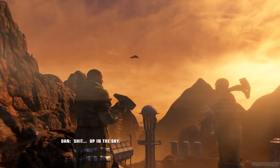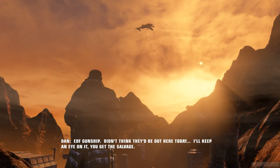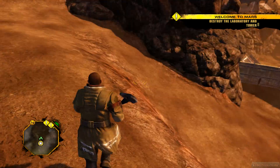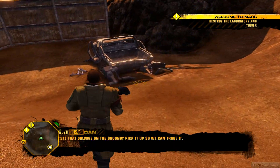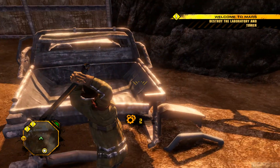Shit, up in the sky — EDF gunship. Didn't think they'd be out here today. I'll keep an eye on it. You get the salvage. Alright, let's get some salvage. Let's go down here. See that salvage on the ground? Pick it up so we can trade it. Salvage is found by causing destruction. Collect salvage and trade it for upgrades.